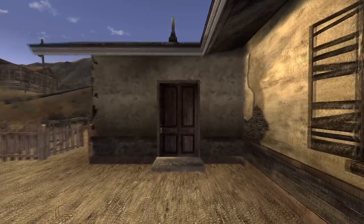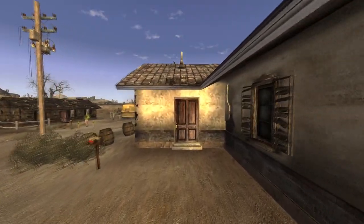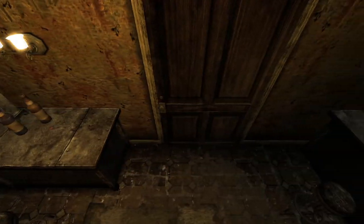Next up is Goodsprings. There are two caps at this location. First, make your way west from the General Store and enter the house. On a table in the master bedroom next to a chessboard will be the first cap. Next, make your way to the schoolhouse and head east from there and enter the house. In the kitchen on the sidebar next to some bottles will be the cap.